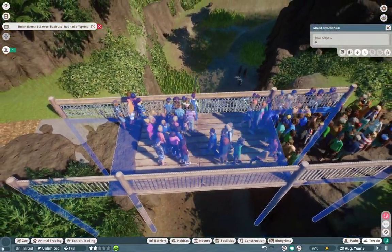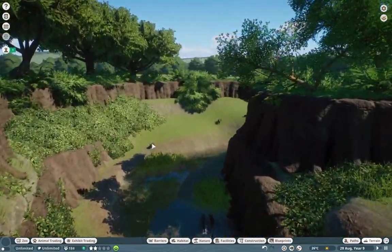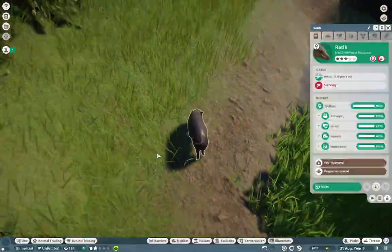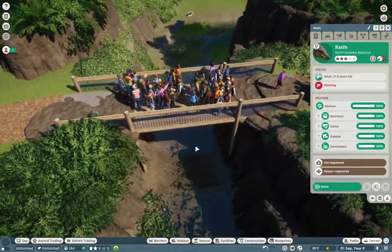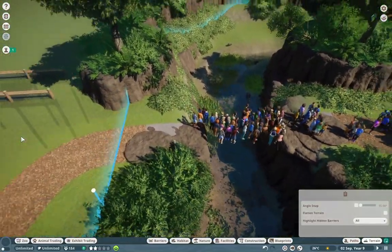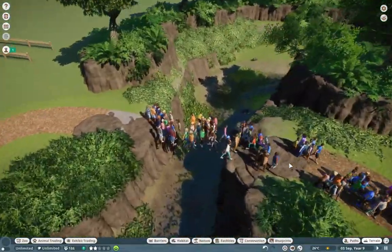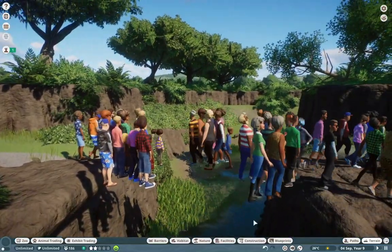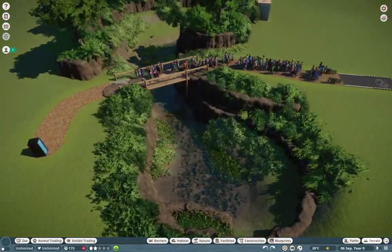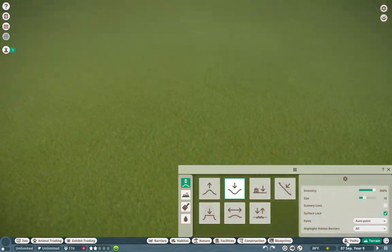I put together this quick little demo area using the Babaroosas, easily one of my favorite Planet Zoo animals — look at them, they look so good. As I get more distracted than ever, we can simply move this out of the way, and you can see that the guests still float in the air. That is because there technically is a path there, but we just tower formed the visuals of it out of the way. So if we put that back, we can show you how to achieve something like this.